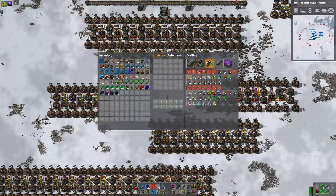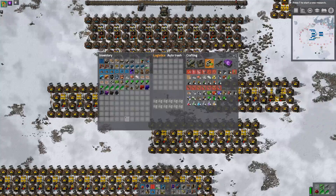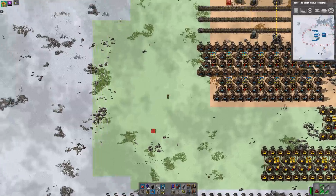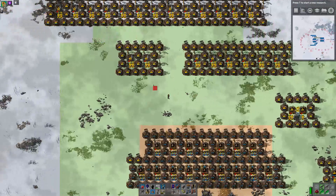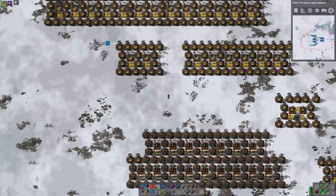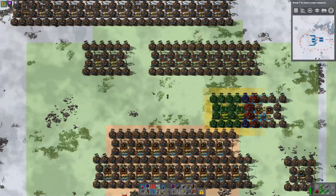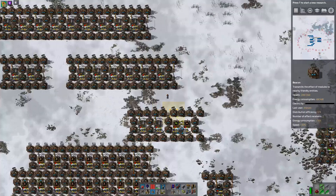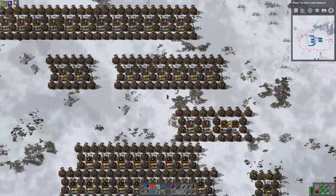So that's copper smelting feeding into copper coil. That can go here, and again this is copper smelting — let's just check, yeah that's copper smelting. So this can go against the... yep. Now we have a beaconing issue here. We'll fix that in a moment.